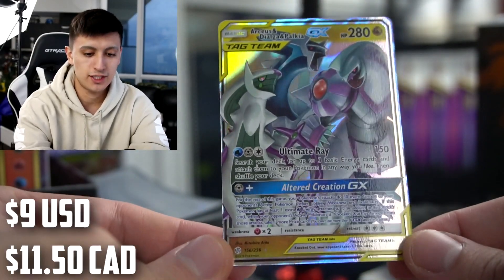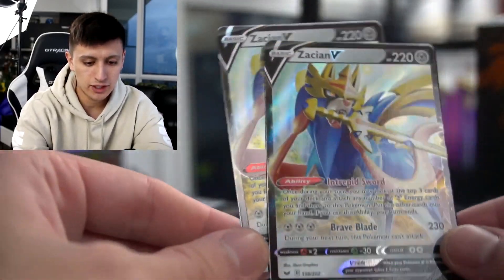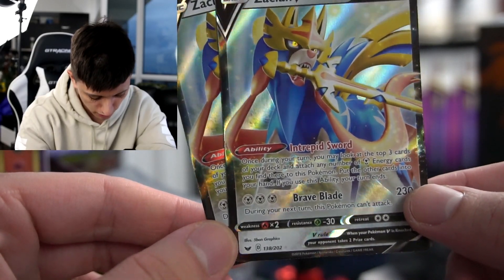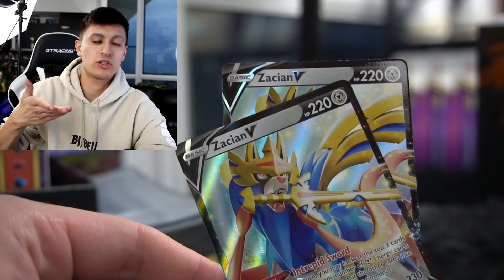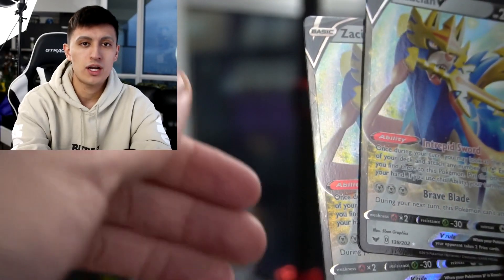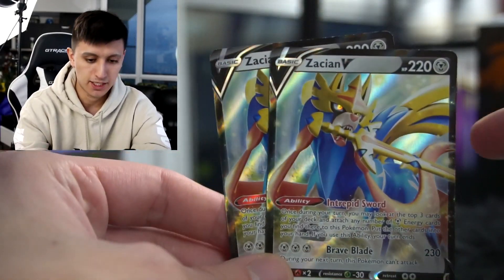You also get two Zacian Vs, which together with ADP gives you more than half the value of the deck right there. Zacian V's ability is Intrepid Sword: once during your turn, you may look at the top three cards of your deck and attach any number of metal energy cards you find there to this Pokemon, then put the other cards into your hand. This is what they call in the competitive scene a draw engine card. It's really good on your first turn since you can get bonus cards when you otherwise can't play a supporter. Zacian V is in so many competitive decks, not just metal decks.